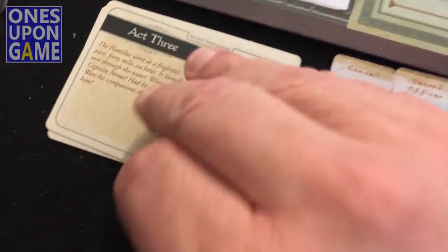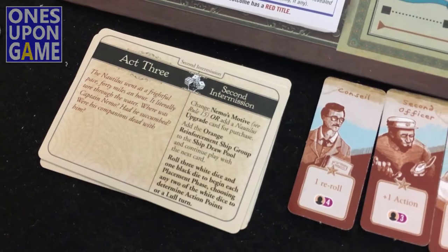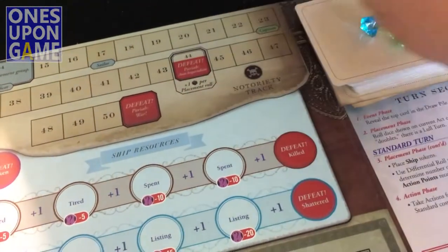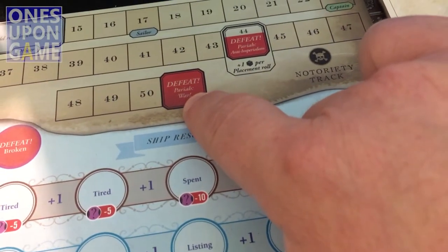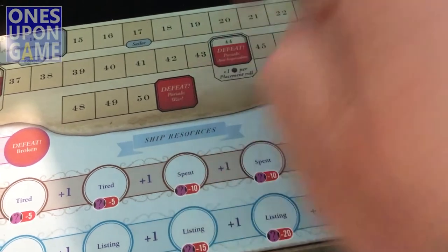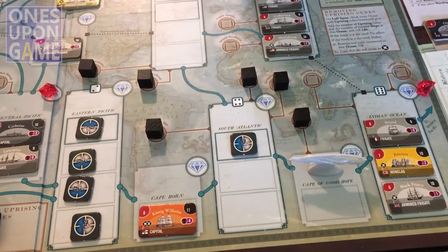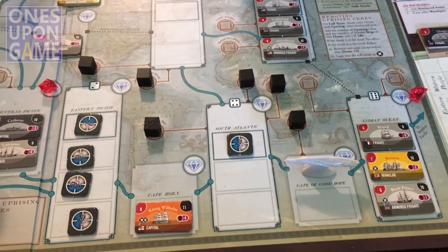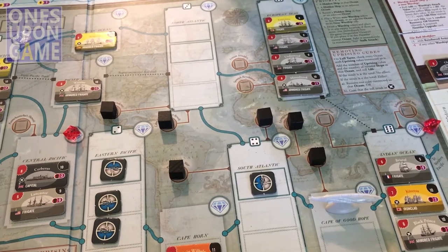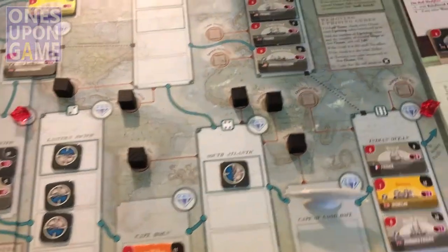I'm in Act 3, so the activity escalates toward the end here. I'm going to roll three white dice and one black die. You may have noticed up here there's another black die that gets added to the placement roll — that would only apply if you were playing the War motive. All three other motives have already been lost in that scenario, so you'd be placing at least five ships or hidden ship indicators per turn. I am currently rolling three white dice and one black die. I get to choose which two of the white dice count toward my actions, so I can create a lull turn or give myself the maximum number of actions.